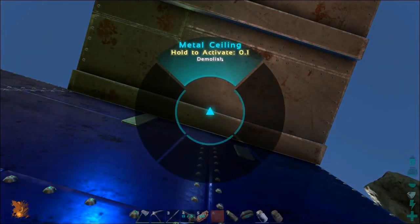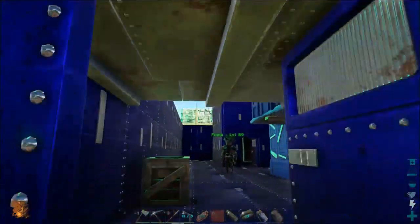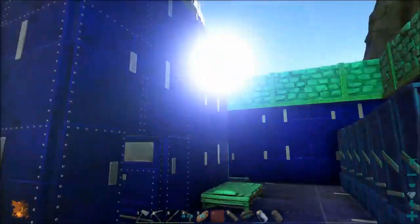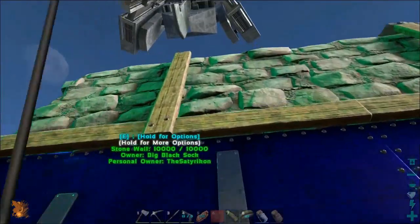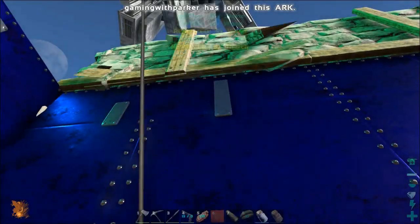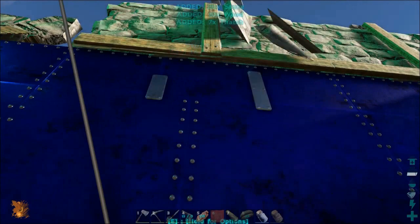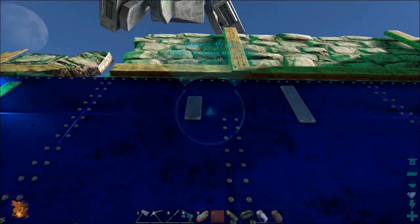They need to calculate how many walls are needed for the new build. The walls will be six high. Fiona grabs a calculator to work it out while the demolition continues.